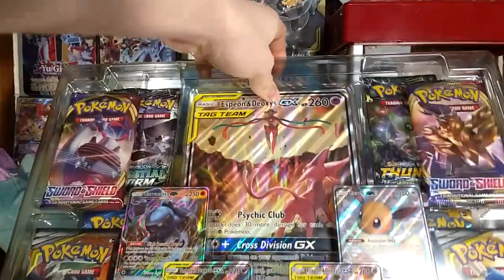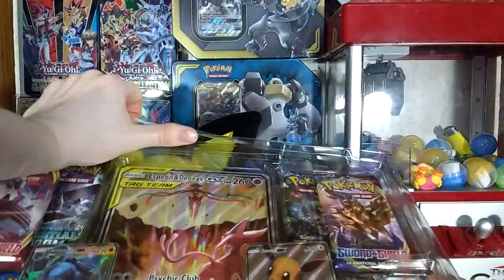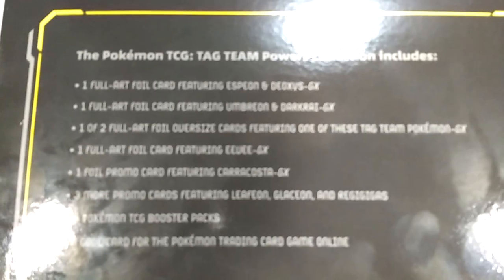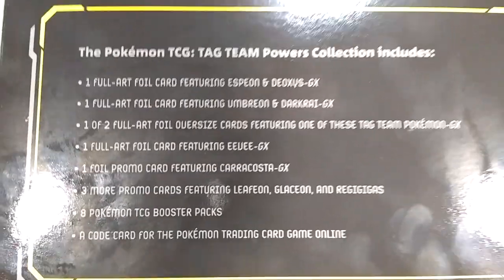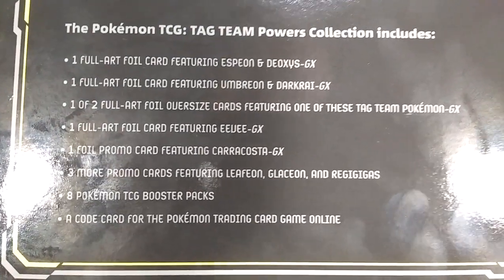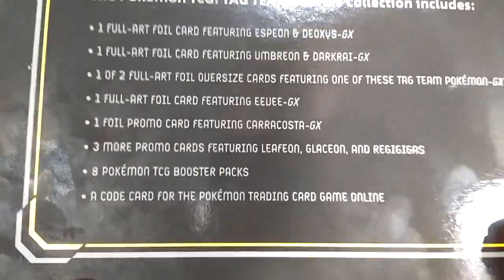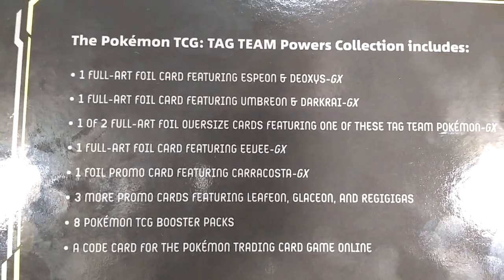Let me open it up and see what we have. I'm opening this up as gently as I possibly can. For those of you that don't know anything about this pack, on the back of the box it says it comes with: one Full Art Foil card featuring Espeon and Deoxys, one Full Art Foil card featuring Umbreon and Darkrai, one of two Full Art Oversize Jumbo cards featuring one of these Tag Team Pokemon, one Full Art Foil featuring Eevee, a promo featuring Karrablast, and three more featuring Leafeon, Glaceon, and Regigigas.